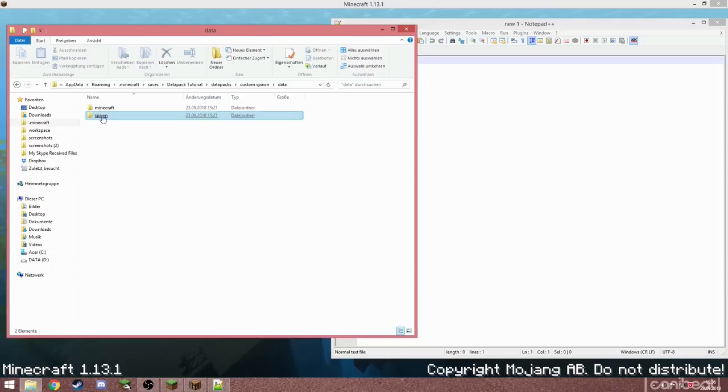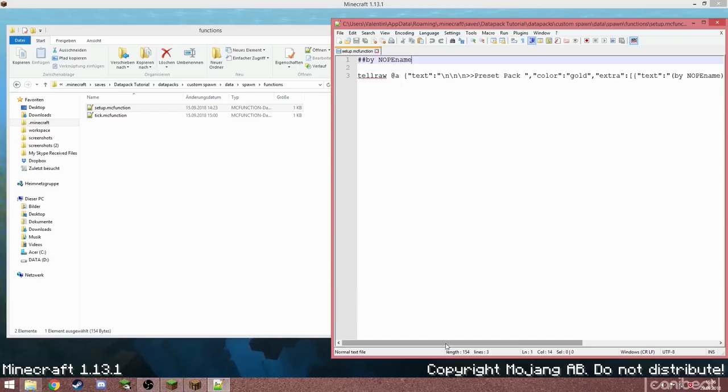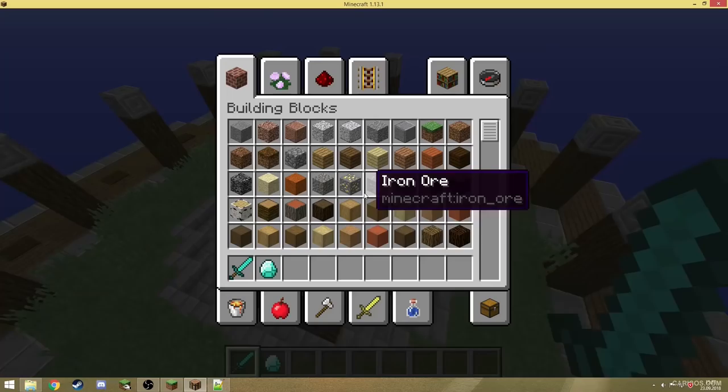The name of the actual function stayed the same, so we can close those files. Now go into the spawn functions folder — here you can see a tick and a setup file. We don't need the subfolder so we're going to remove that. Open the setup file; this contains a tellraw message that will be displayed in chat when you load the data pack, so let's call it 'custom spawn by [your name]'. We'll look at the tick file later, so let's go back to the tutorial world.